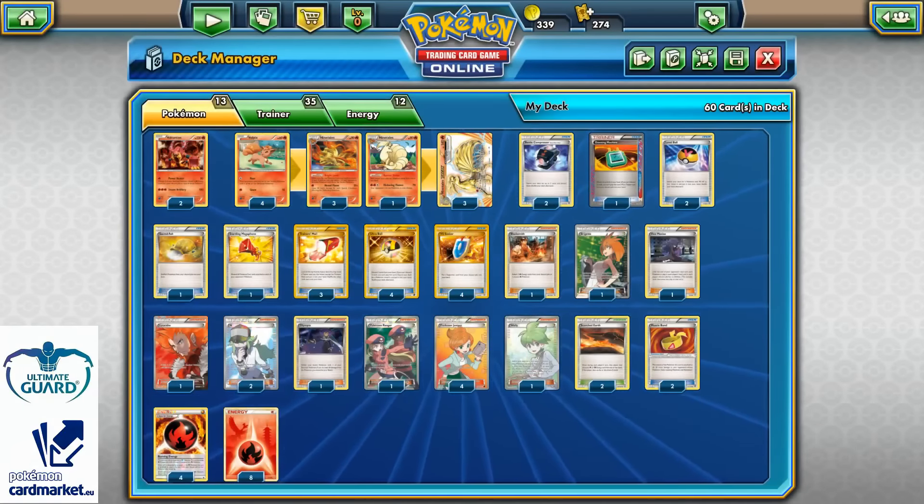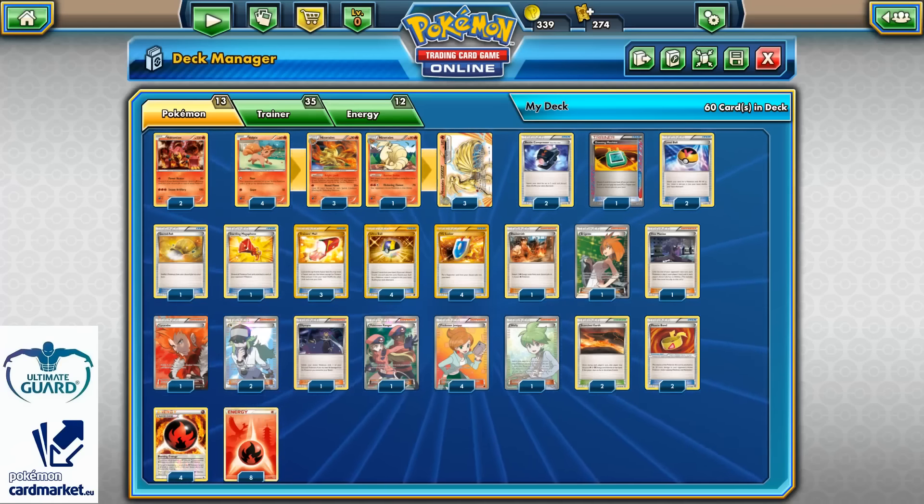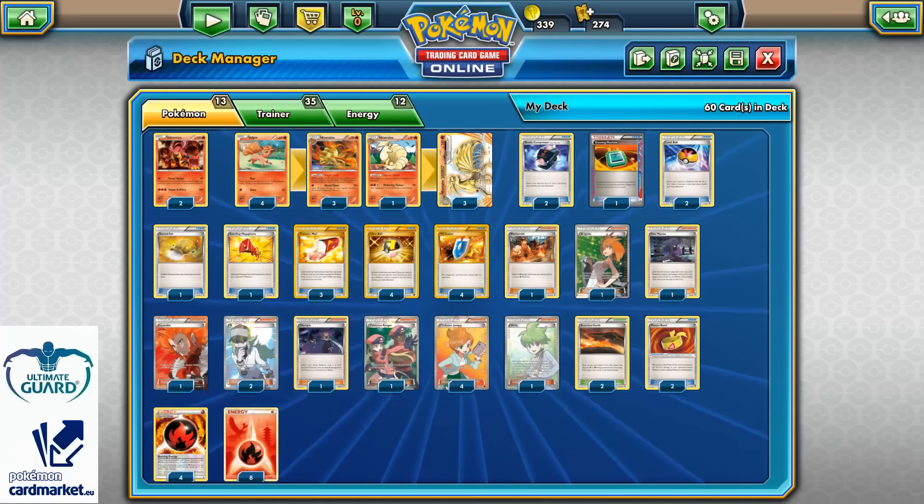Definitely a very very good deck, a lot of fun with it, and also very cheap for Expanded. Battle Compressor right now is like maybe 1 dollar, Dowsing Machine maybe 2 bucks tops, and all other cards you should have if you play the Trading Card Game since they're staples. I very much enjoy playing Ninetales Break — that's the reason I decided to build another Ninetales Break deck for the Expanded format. Let's do some game tests so you can see this deck in action.